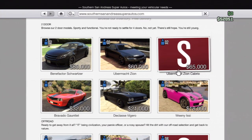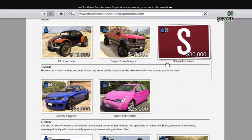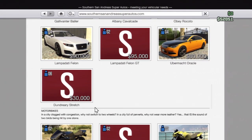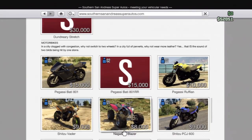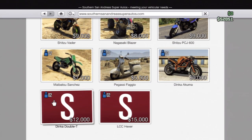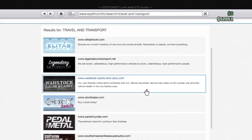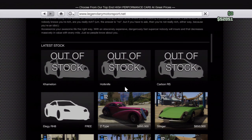On Legendary Motorsport you can get the Uber Max Xeon Cabrio, the Lampetti, a limo stretch, and the Pegassi Bati A01 sport version. You can also buy the Double CC and LCCXXR motorbikes. There are also some special cars like the Chameleon Hotknife and Carbon RS, but those require the collector's edition so you can't really buy them.